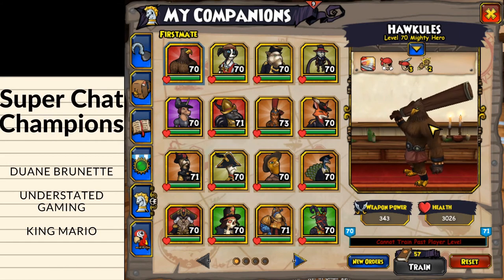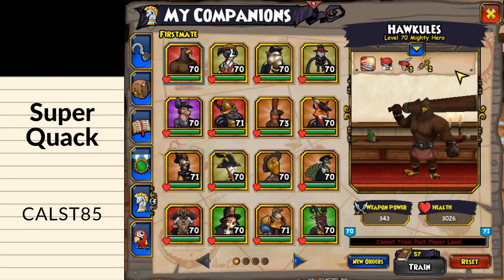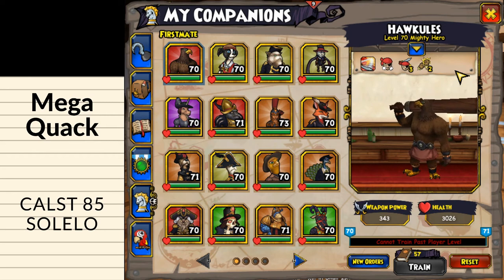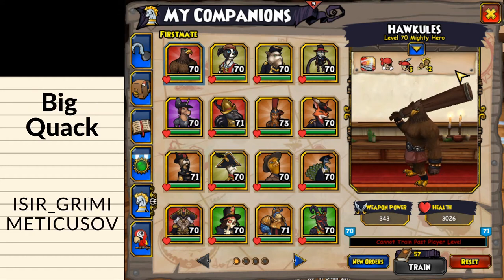So we will be taking a look here at the Hocules Companion. You get this just about at the end of Aquila, so it's really great for maybe questing the early part of Valencia Part 2 and that's pretty much it. There are just so many Companions that are better, like Ratbeard, Bunny Ann, Old Scratch — I would even recommend using Gracie Conrad in most situations.